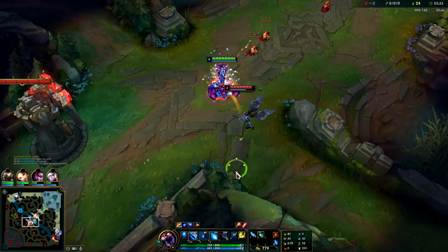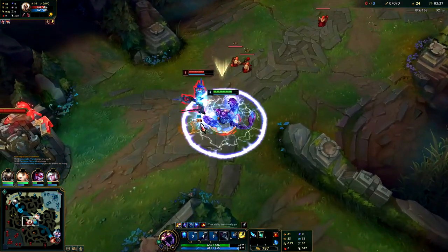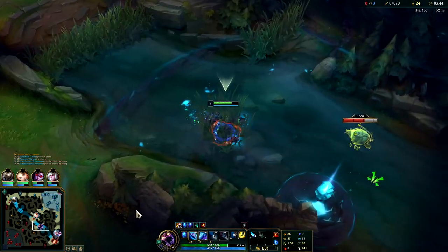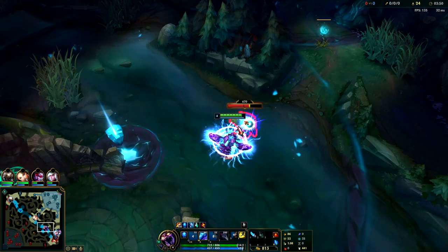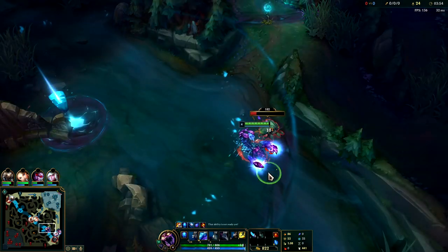Running her down — oh, she dodged it. She has a tiny hitbox. Just leave with our Phase Rush. I can't believe my E missed. You generally want to get as close as possible, but I was running out of space to use my E before she would get to her turret. Hold on to our W here — there's no reason to really use it for scuttle. It just speeds you up and shields you. Scuttle can't hurt you and it can't really get away from you either.